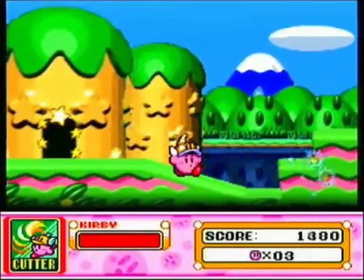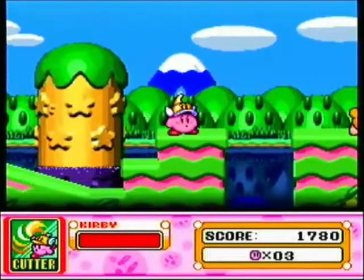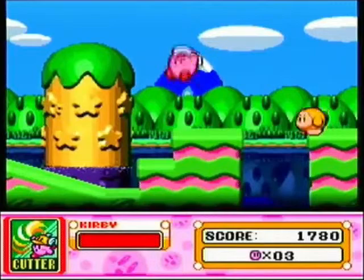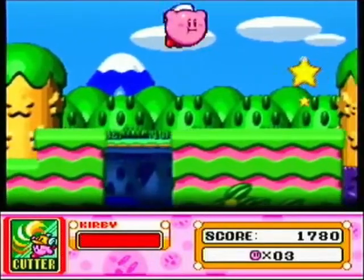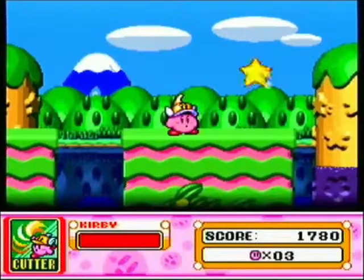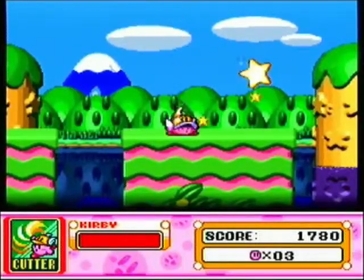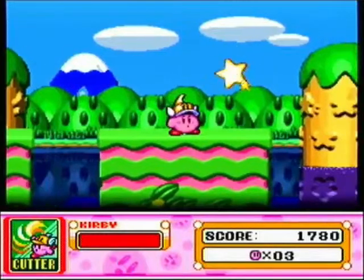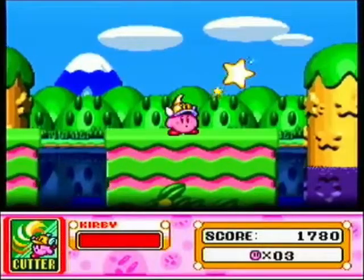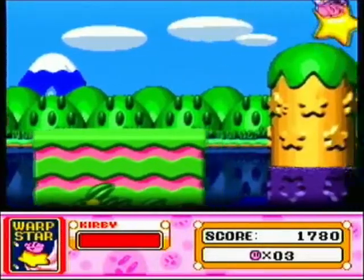And in this game, the moveset for each of the abilities is increased. And in this particular game, to fly you have to press the A button — or not the A button, but the jump button. You can't press up on the control pad to fly; it doesn't work like that. But with that said, into the Warp Star we go!